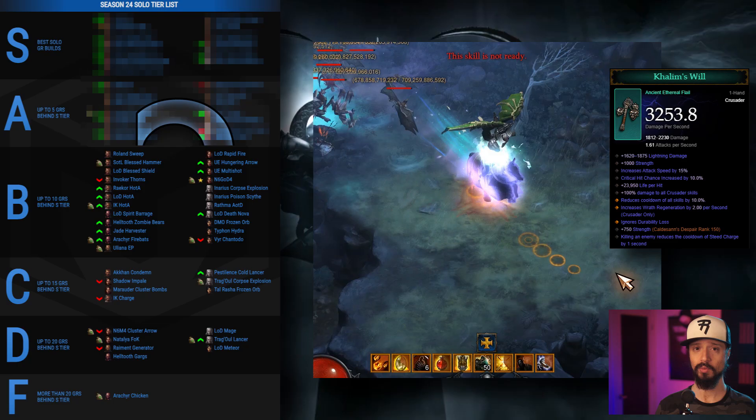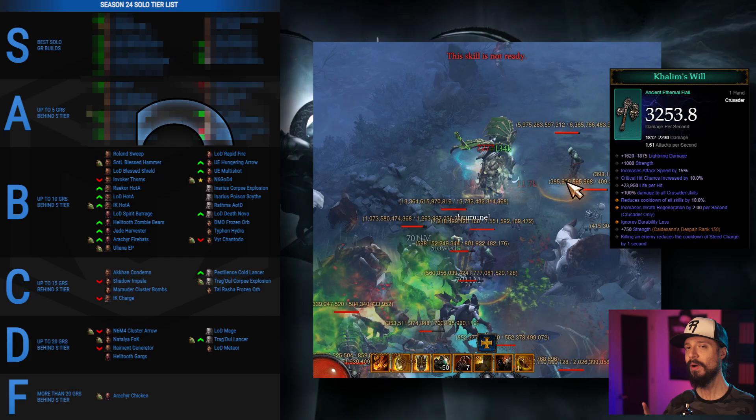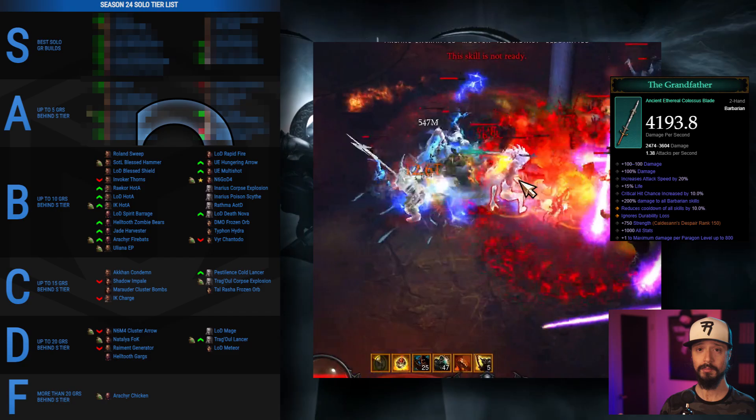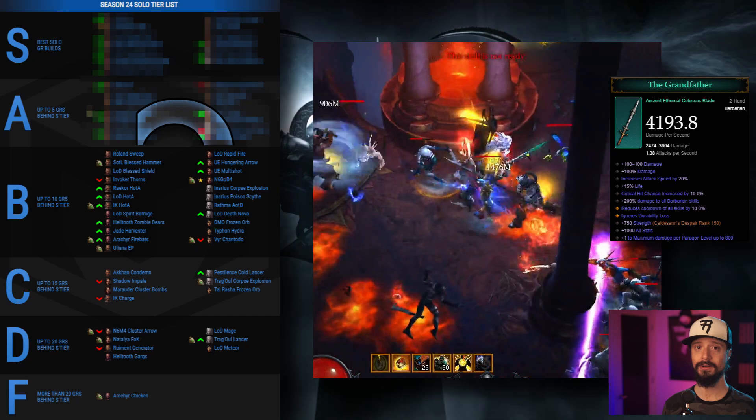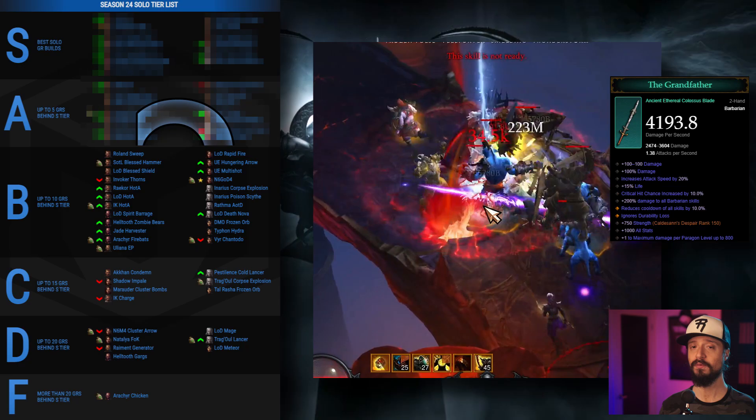Also dropping from A tier is the Invoker Thorns Crusader, because the Ethereal it uses, Kaleem's Will, is barely a buff. Thorns doesn't benefit from crit chance, raw damage, or most of the buffs that Ethereals give, so we use Kaleem's Will for its attack speed and life per hit. However, we have great news for Barbarians — all three Hammer of the Ancients builds (LOD, Raekor, Immortal King) can benefit tremendously from a Grandfather Ethereal, getting bumped up into B tier. The Grandfather has huge damage, high attack speed especially for a two-hander, and all of this really complements HOTA.